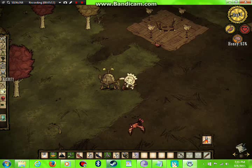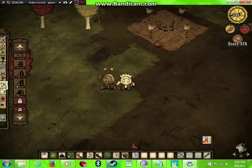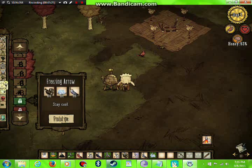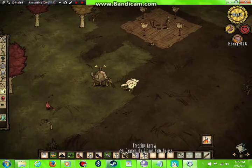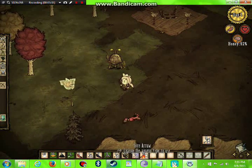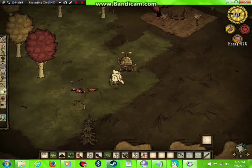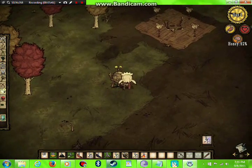Next is the freezing arrow. The recipe is one log, one ice, and one feather, so this is more of a winter time arrow. Let's see what happens when you shoot — it actually freezes the bird! Look at that. Then I used a moon rock arrow too. I guess that's perfect for enemies that don't stay still.